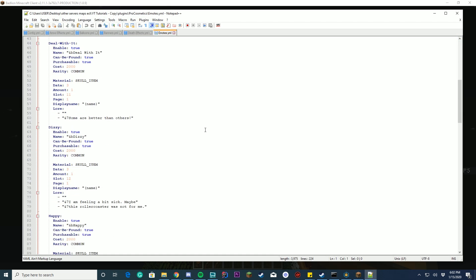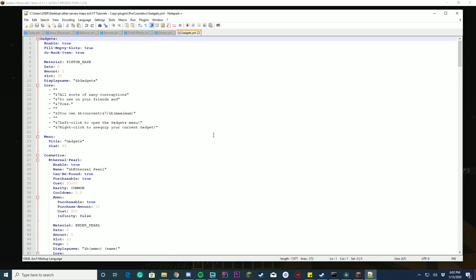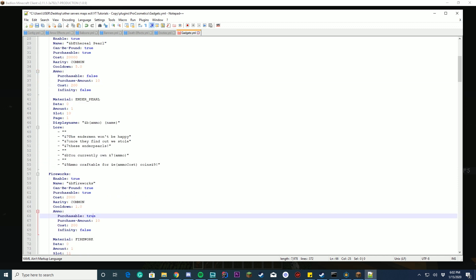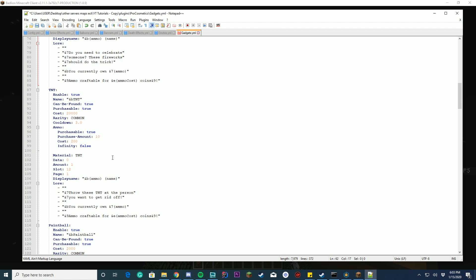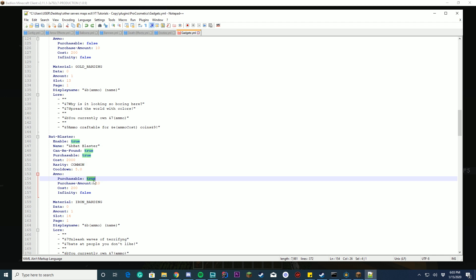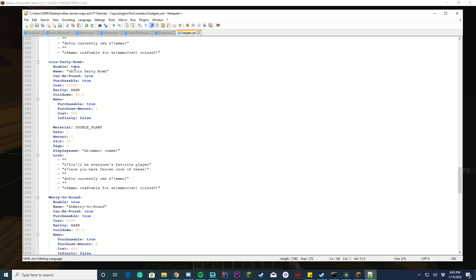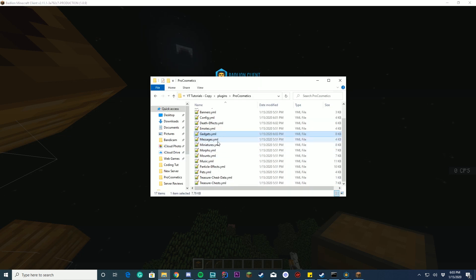You have emotes, where you can configure the emotes — again, all your settings are here and you can change everything about them. Same with gadgets. Gadgets is one where you can change whether ammo needs to be purchasable. I'm going to say you do not need to purchase ammo for any of these because we're just testing. I'm going to change these to false so you don't need to purchase ammo. But you can find it and buy it and find it in chests. You can configure the whole thing and disable individual items — so if you don't want the coin party bomb, you can just disable that and it will disappear from inside the gadgets menu.